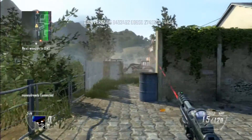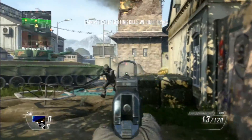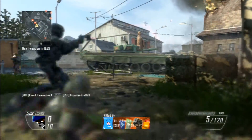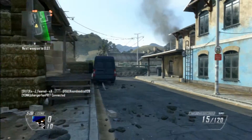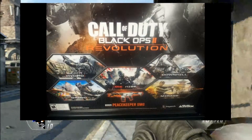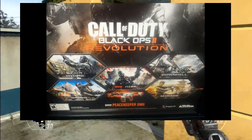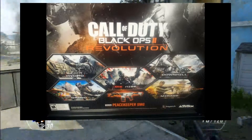Alright, what's up guys, Anthony here with Soda Productions 1 and 5. I know I'm a little bit late to the party with this one, but Black Ops 2 first DLC has been leaked. As you can see on screen right now, we get 4 multiplayer maps and a new zombies map called Die Rise, and something as a bonus — the Peacekeeper SMG. I'll get into that later.